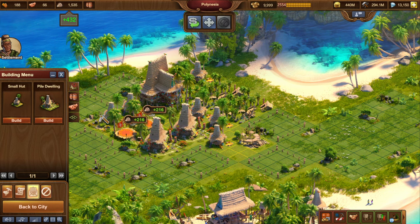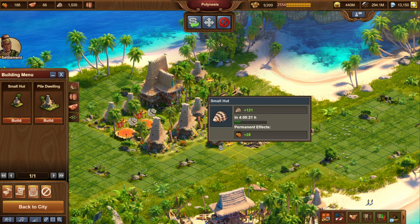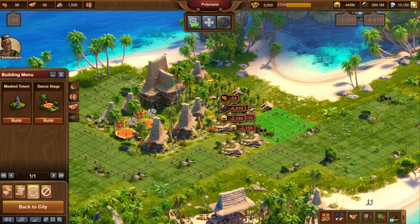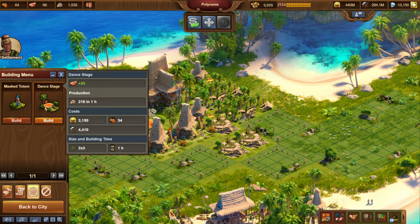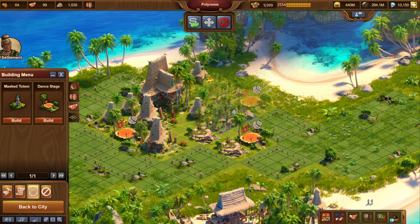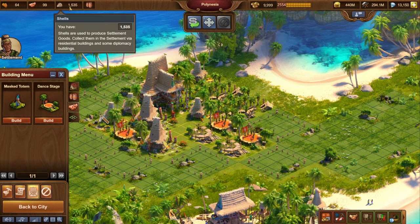It's one hour later. I just recorded my quantum incursion video — if you haven't seen that yet you'll find it linked in the description. These are now done constructing. They have a 10-hour production time but they do provide quite a bit more than the small huts — the main thing is more population. So I'm now able to replace two of these with two more dance stages. Let me put these now on one-hour productions. These will also be available in one hour and then I should start producing some more shells.